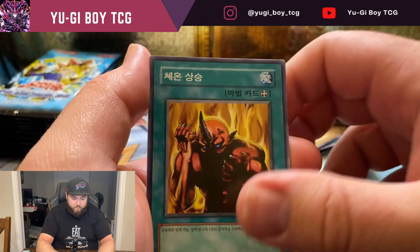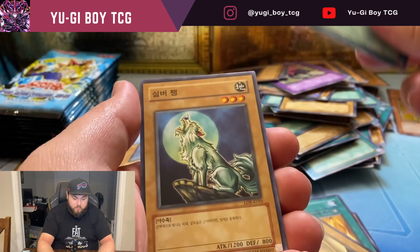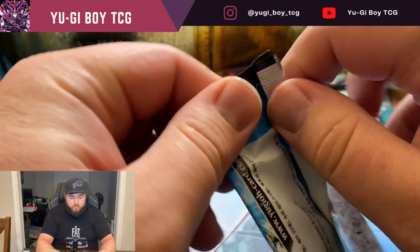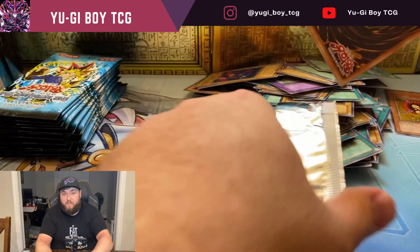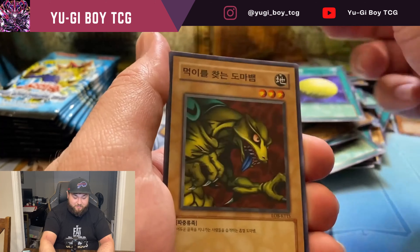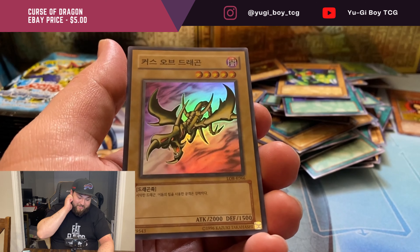I think I would learn more of these cards by opening them, but I have not opened much LOB English — I've been kind of saving to make a really big video. Hopefully we can eventually get enough — I think for Petite Angel — and get enough so we can make a really good LOB opening with hundreds of packs and an English one.